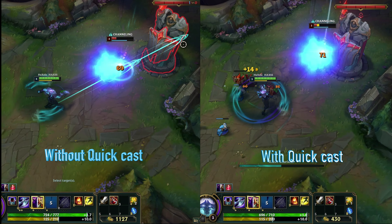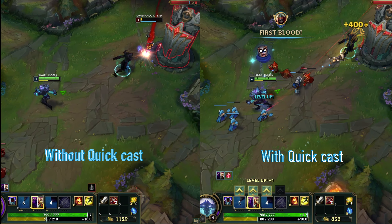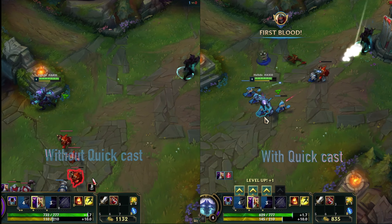As you can see in the replay screen, without quick cast you can see my Q outline. Because I used my Q outline without quick cast, my combo takes milliseconds longer, which doesn't allow me to get the kill because Lux has time to react with her barrier. But with quick cast you can't see my Q outline, and that lets me kill Lux without her reacting. Just a few milliseconds can determine whether you get the kill or not — and in this case I got the kill with quick cast and then roamed to other lanes and won the game.